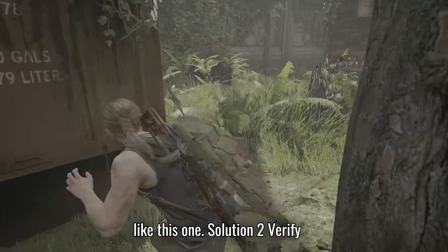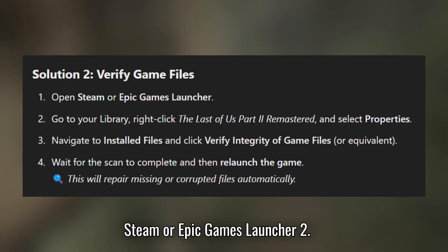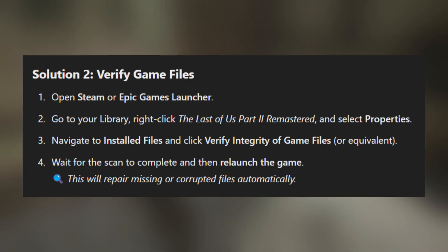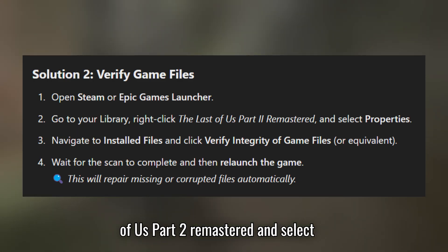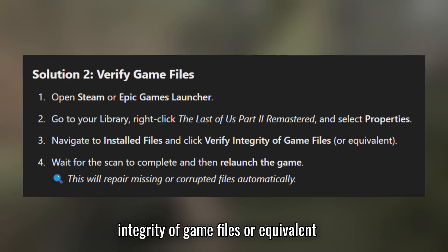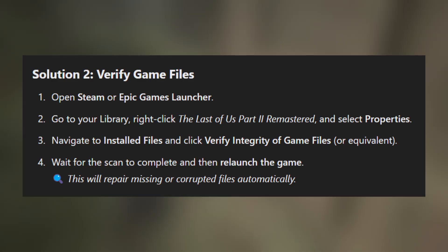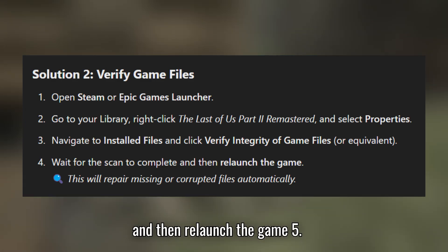Solution 2: Verify Game Files. Open Steam or Epic Games Launcher. Go to your library, right-click The Last of Us Part 2 Remastered, and select Properties. Navigate to Installed Files and click Verify Integrity of Game Files or equivalent. Wait for the scan to complete and then relaunch the game.